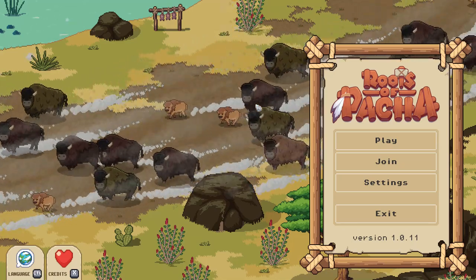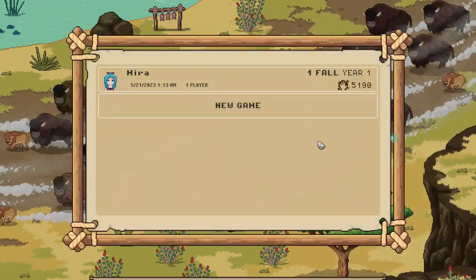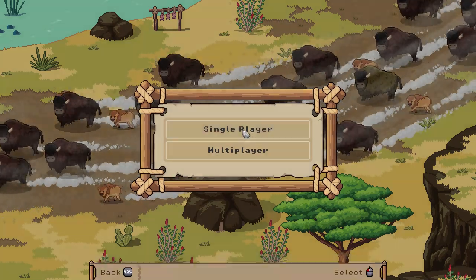Welcome and welcome back to another episode of Roots of Pacha. Today is the first day of fall and we have some exploring to do. I think we'll take it the same way we normally do — maybe start by going up to the mountains. We can run up to the cliff and then teleport to somewhere else if we like, which will be very interesting for us.